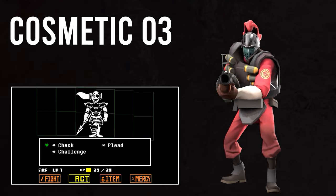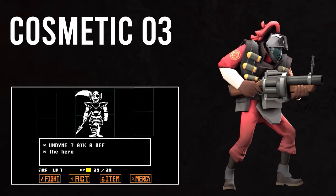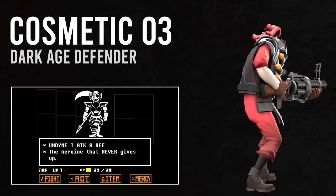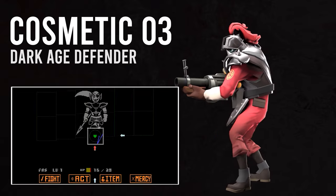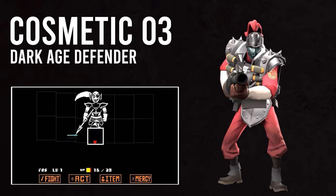For our third cosmetic, don your own brooding medieval armor with the Dark Age Defender. There's not really much more to elaborate here — this is Demoman's plate mail, and Undyne's got an iconic suit of armor. Alright kid, you looked the part, now you gotta act the part.